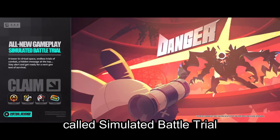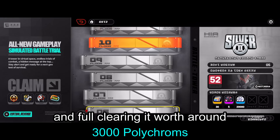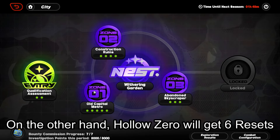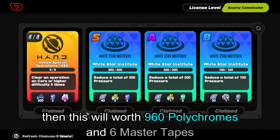We will get a new game mode called Simulated Battle Trial. This game mode is said to have 85 levels and fully clearing it is worth around 3,000 polychromes. On the other hand, Hollow Zero will get six resets, assuming that your Internaut level is over 50, which will be worth 960 polychromes and six Master Tapes.